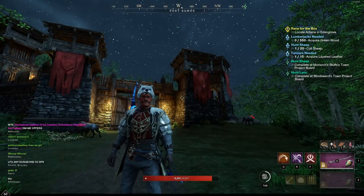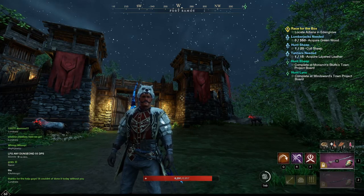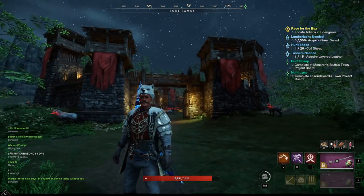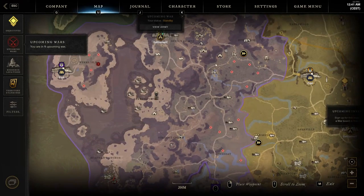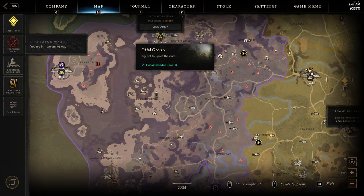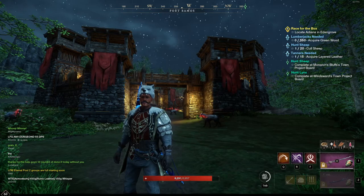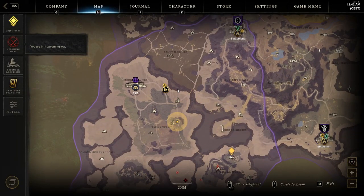Welcome back to another New World video. Today we are going over another rawhide farming spot. I covered another one up in Monarch's Bluffs called Awful Grotto — if you have not checked that out, make sure you go check it out because that is another great rawhide farming spot. But today we are talking about this one down in Cutlass Keys.